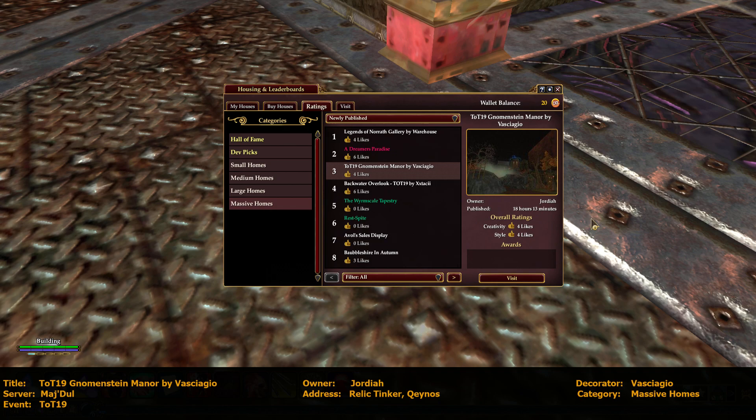Hi everybody. This is Building Inspector, a.k.a. Oki, and I'm touring another TOT-19 house on the Ms. Duel server. It's published on our Massive Homes number three, TOT-19, Nomenstein Manor by Vasas Pesaggio, or Vas — I don't know if I pronounced that right. The owner is Jordiah, J-O-R-D-I-A-H. It is a relic tinker house on the Kino side, and here you go.